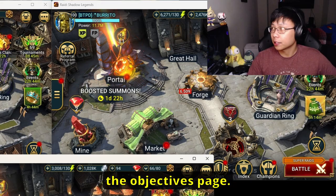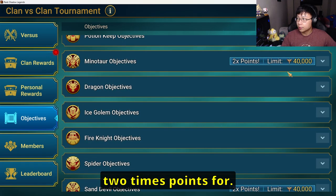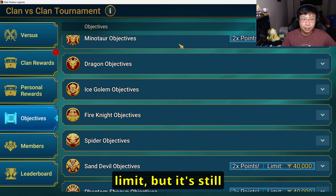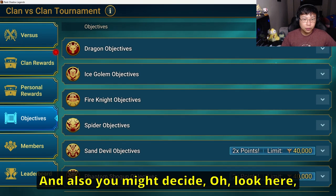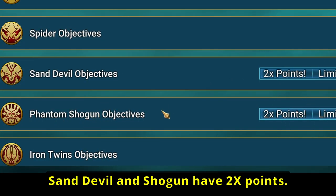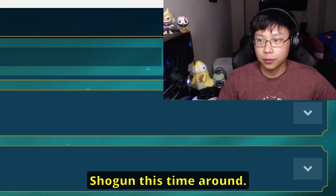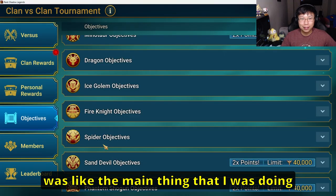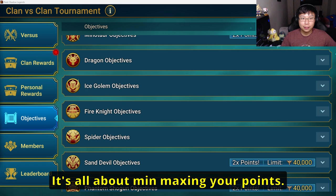Tip number two: check the objectives page. You can check to see what they're giving two times points for. There is a 40,000 point limit, but it's still points you can get, especially if you're already going to be doing these things. You might also decide — look here — Sand Devil and Shogun have two-X points. So I'm going to be doing Sand Devil and Shogun this time around instead of solely doing Spider. It's all about min-maxing your points.